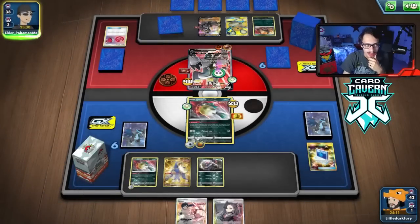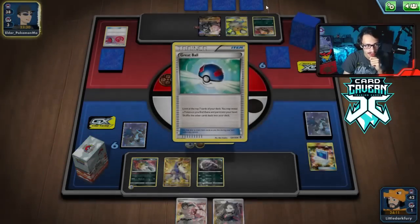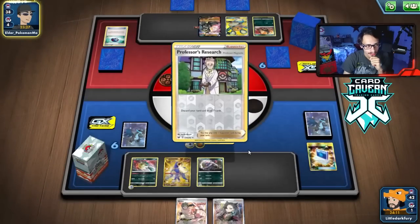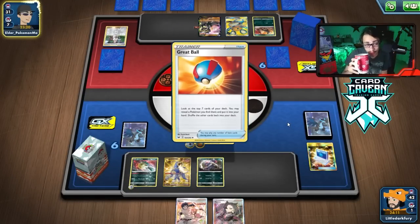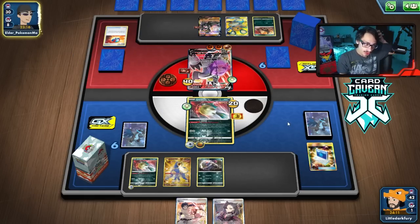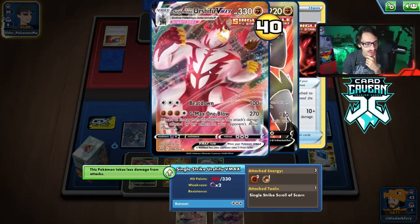I'm hoping they go with Houndoom VMAX this turn. They got another energy in the Quick Ball — they fail it. Research. They could find VMAX. Let's see if they're getting Houndoom or Urshifu — they get VMAX. They evolved — you love to see it. That's what we wanted to see because now we can knock this out, take three prizes, and speed up the process of winning.